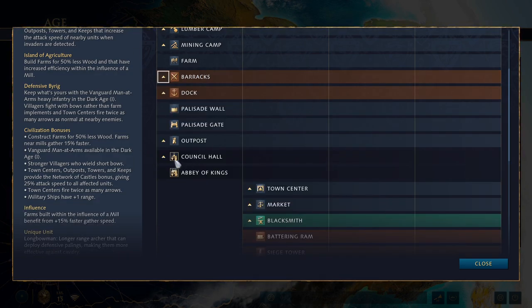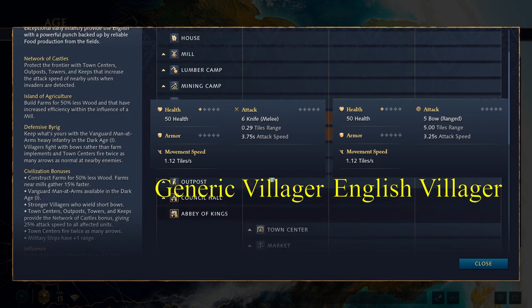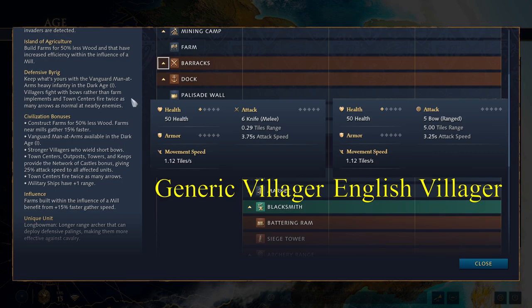The next bonus is stronger villagers who wield short bows — this is what I was talking about when it comes to unhelpful descriptions. English villagers actually deal slightly less damage than generic villagers, with five instead of six, but they have five range and a faster attack rate. In practical terms, enemy scout cavalry better watch out, because these archers can pack a bit of a punch — they can snipe your scout cavalry in the Dark Age. English villagers are going to be able to fend off attacks much more easily, making them a strong defensive civilization. It's easier to keep your villagers alive because they can fight back better.